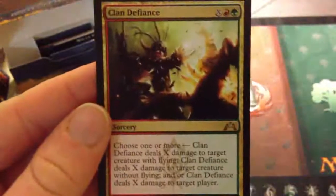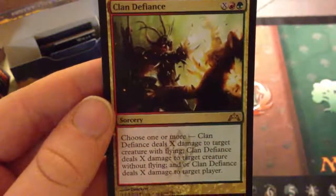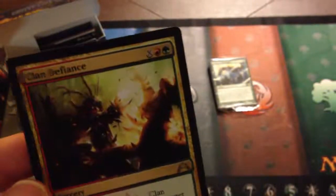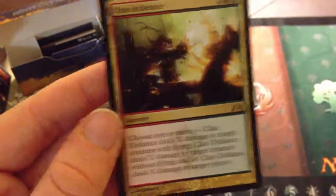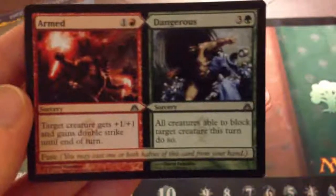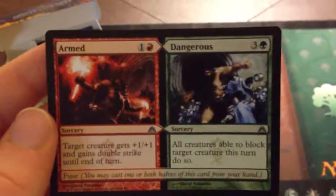Next, a Clan Defiance — X, red, and green, and it's a sorcery. You choose one or more: deals X damage to target creature with flying, deals X damage to target creature without flying, and/or deals X damage to target player. You can choose all three, just two, or even just one. Then a Gruul Charm — red and green, where you choose one: creatures without flying can't block this turn, or gain control of all permanents you own, or Gruul Charm deals 3 damage to each creature with flying. Last but not least, Armed and Dangerous — Armed is red and one, Dangerous is green and three. Armed gives target creature +1/+1 and double strike until end of turn. Dangerous says all creatures able to block target creature this turn do so. You can fuse them for four colorless, a red, and a green to do both. That's an uncommon from Dragon's Maze.